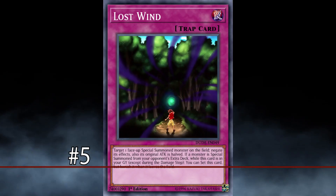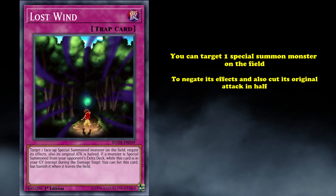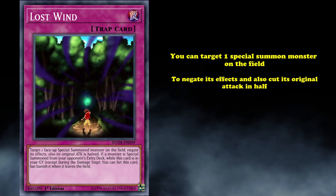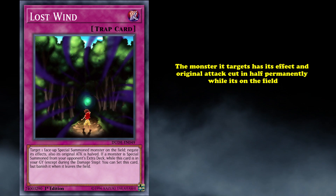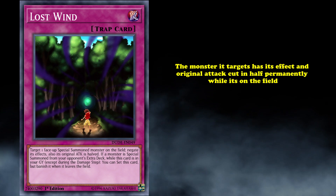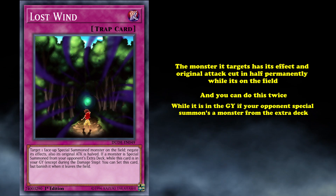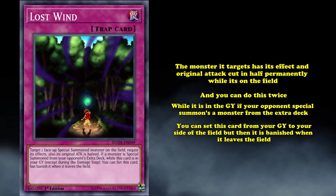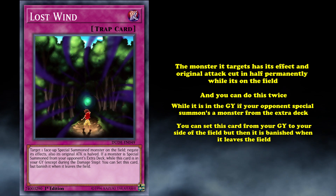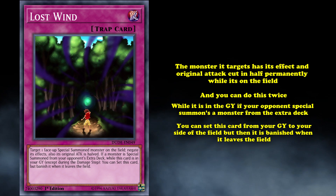At number 5, we have Lost Wind. This is a trap card which has the effect where you can target one special summon monster on the field in order to negate its effect and cut its original attack in half. What's unique about Lost Wind compared to other trap cards which negate monster effects on the field, like Breakthrough Skill or Infinite Impermanence, is that Lost Wind's effect is permanent — the monster it targets has its effect and attack cut in half permanently while it's on the field. And you can do this twice, as it has another effect where while it's in the graveyard, if your opponent special summons a monster from the extra deck, you can set this card from your graveyard to your side of the field, but then banish it when it leaves the field. So Lost Wind has the most bang for its buck, as it can be used twice for basically a plus one in card advantage when it returns.